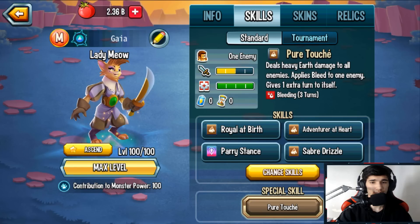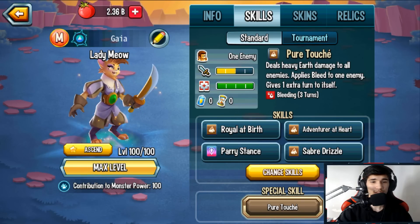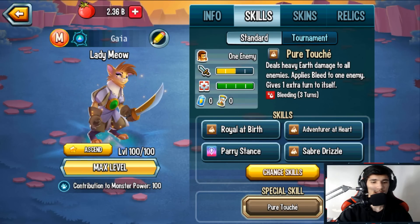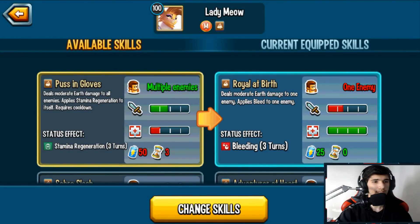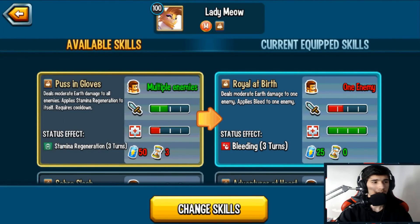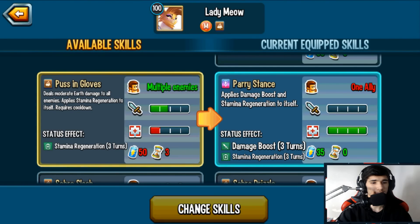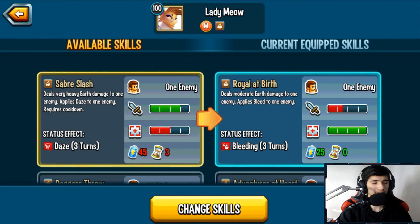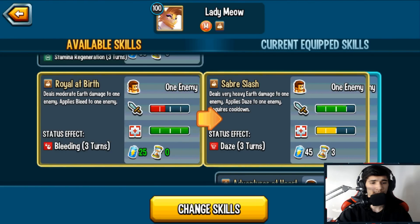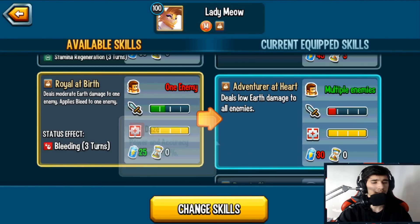Her ultimate deals heavy earthy damage to all enemies, applies bleed to one enemy, and gives an extra turn to itself — that's pretty cool. She appears to be an earth attacker. Her second skill deals moderate earthy damage to all enemies and applies Stamina Regen to herself, which can come in handy. Another skill deals very heavy earthy damage to one enemy and applies Daze, reducing the enemy's power and accuracy by 25%.